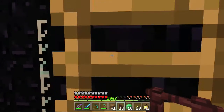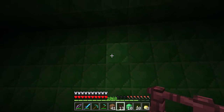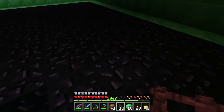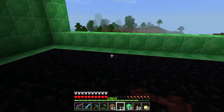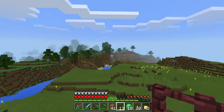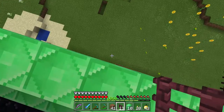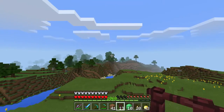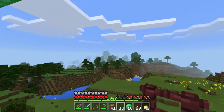You go up this ladder and we have the emerald level. I was debating between putting in glass, but I kind of love it. I'm going to make right down here like a slime pit that I can jump into if I ever need to get out. But look at that view — that view is beautiful!